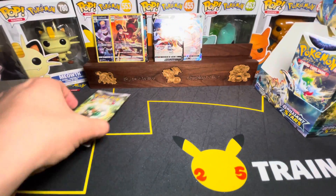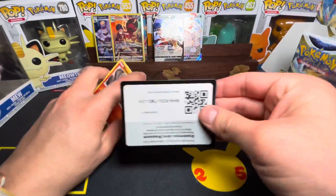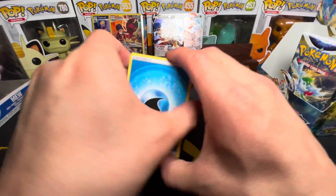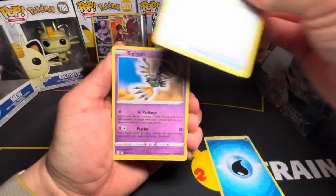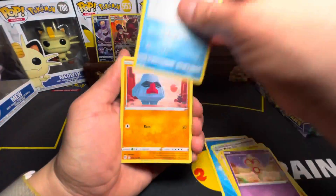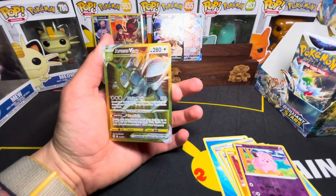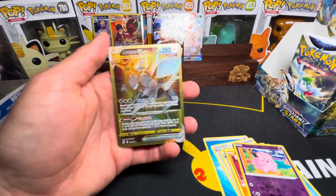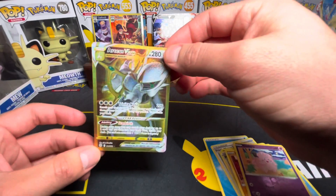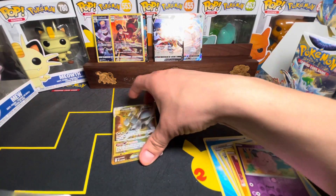Last pack magic for the left side — wishing you guys luck. Dark Energy, Water Energy finally came. Baltoy, Nosepass, Clefairy — and an Arceus V-Star Gold card! Let's go! Look at that — such a beautiful card. One of the ones I've been hoping to pull, and it's been pulled!